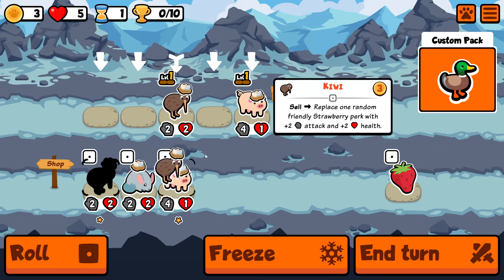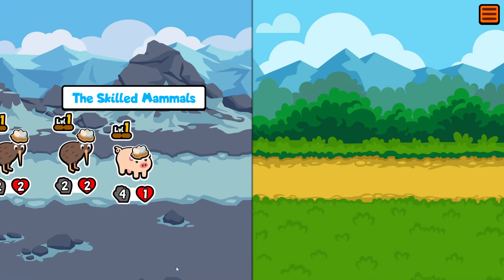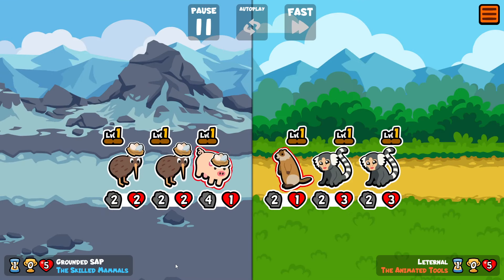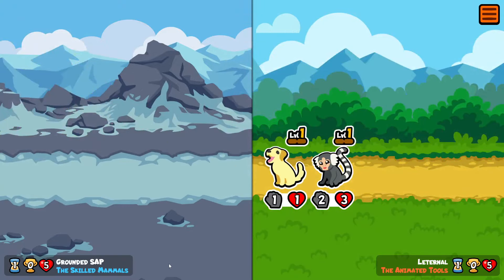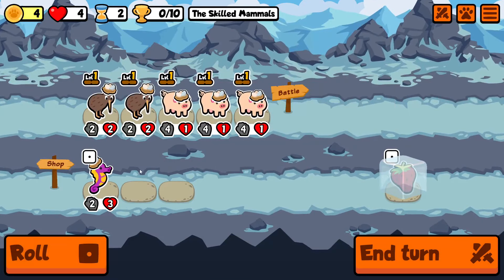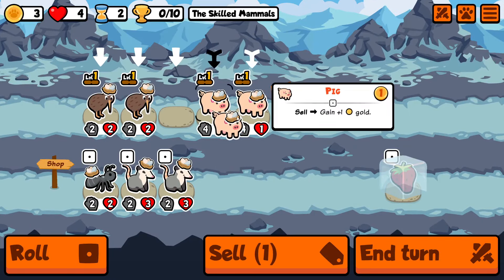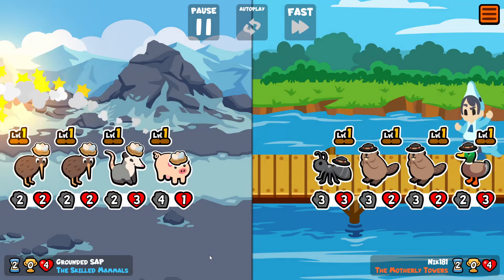Alright, back into customs for another silly team. Now I say team, really there were only two pets I was interested in, and that was the Dodo and the Badger. Dodo-Badger doesn't really make any sense - you never see that combo in pack 1 because the Dodo would give attack to the Badger, which then increases the likelihood that the Badger is going to faint and kill the Dodo behind it.